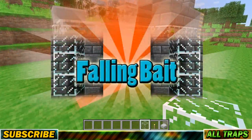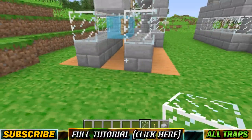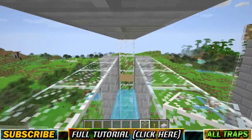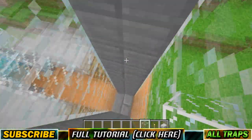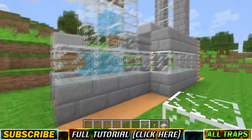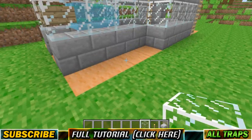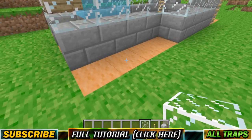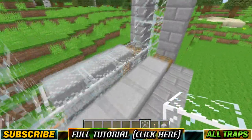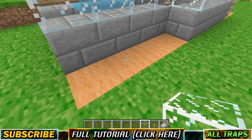Trap number 2 is called Falling Bait and it utilizes the lure mechanics of Minecraft as well as fall damage to get the job done. If I were a zombie, I'd get lured this way, swim up, get pushed this way, and ultimately fall. There's definitely more than meets the eye with this trap — like why it doesn't work 100% of the time, how to make it work 100% of the time, and why I chose trapdoors here instead of normal doors. Watch the full tutorial for all of that.